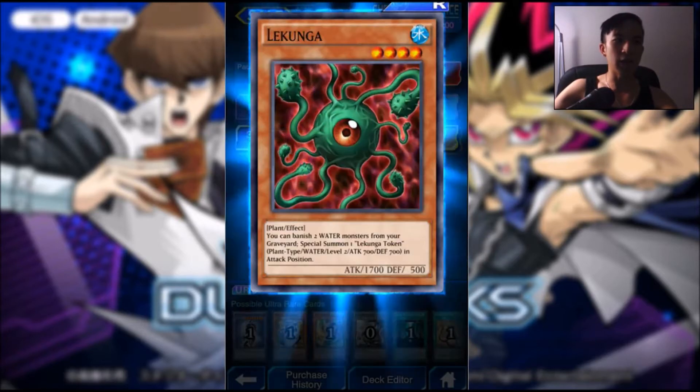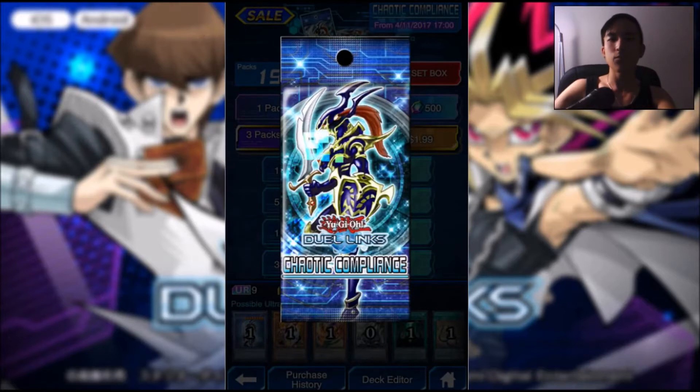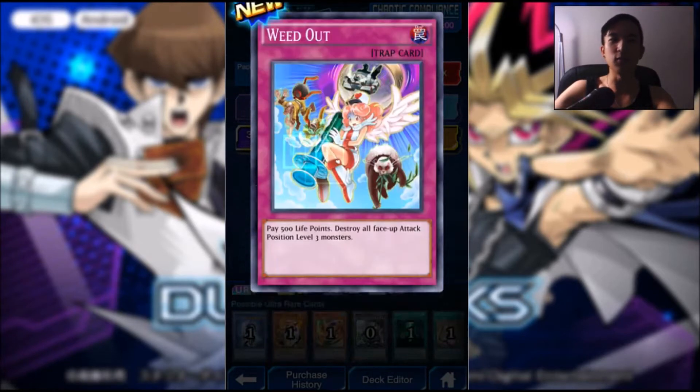Light of Redemption, Destruction Jammer, and the Konga. Third pack: Weapon Change, Javelin Beetle, Weed Out.